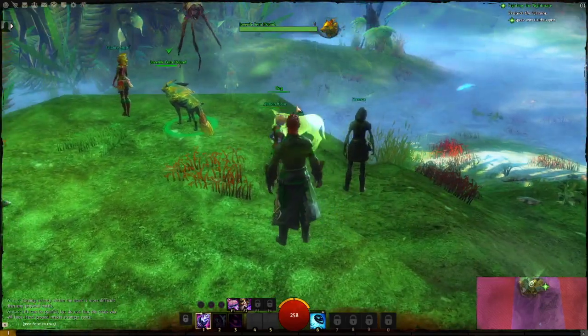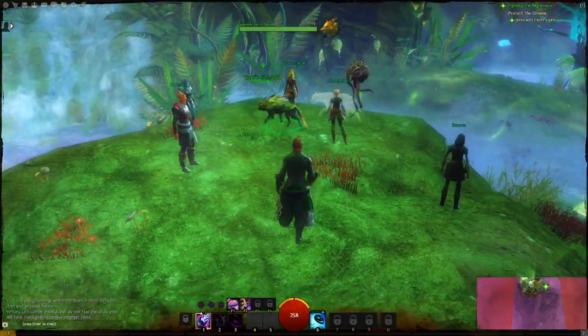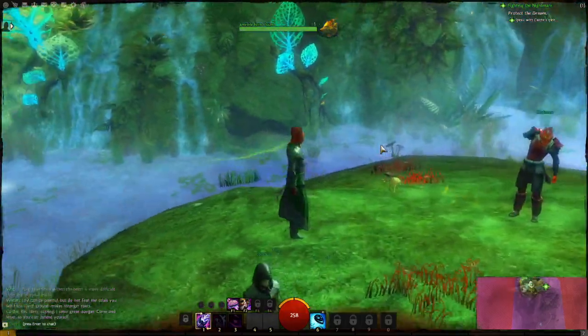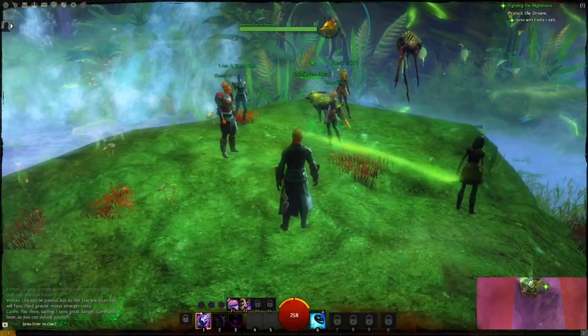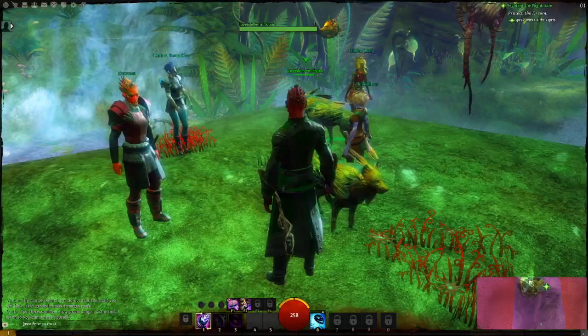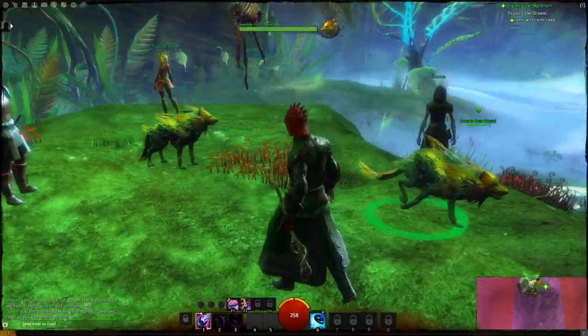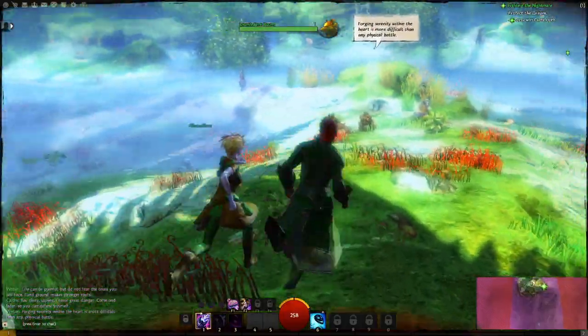It looks like a ghost dog. I was going to say it looks like a shadow dog. So I'm playing a Mesmer, which is a magic using class that deals with illusions. And Almond Flower is playing her ranger class, which is kind of rangery. If you're familiar with old MMOs, then you probably know what a ranger is.